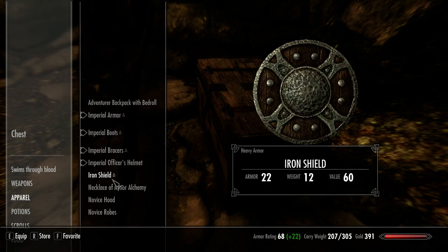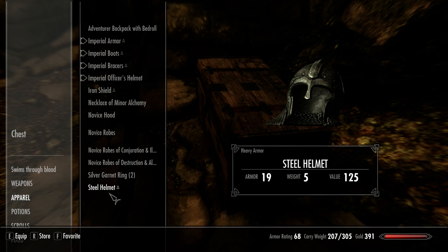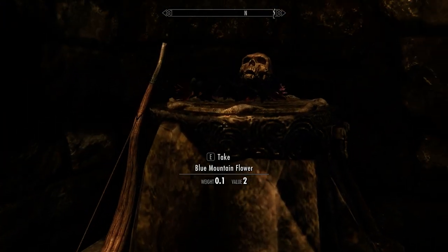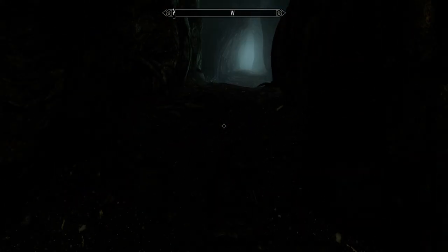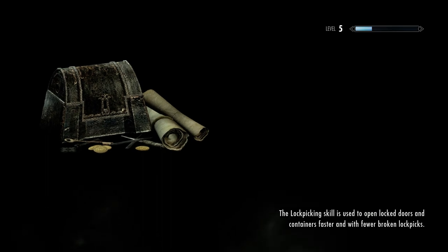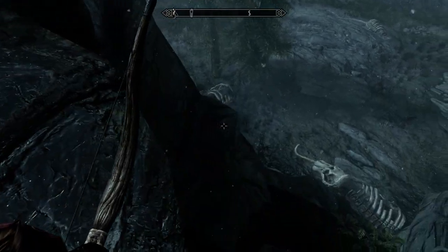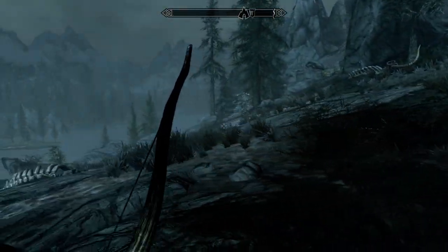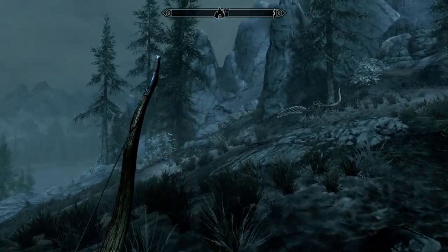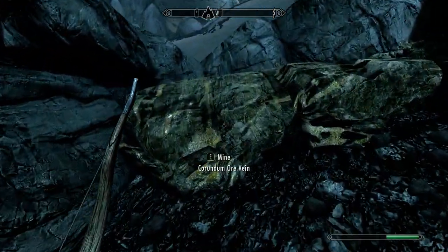Oh, is that a steel helmet? Imperial officer's helmet offers 19. Well, it'll still be good to sell it, because the Imperial officer helm is just nicer. Look at this — this is a mammoth boneyard. Oh wait, there's something over there to mine. It's corundum.